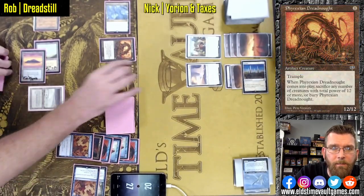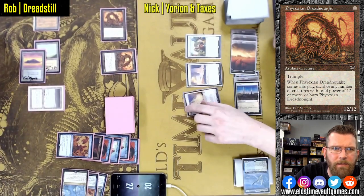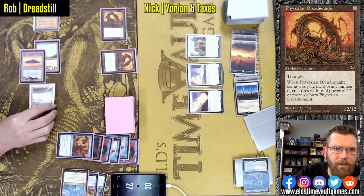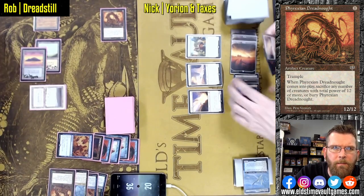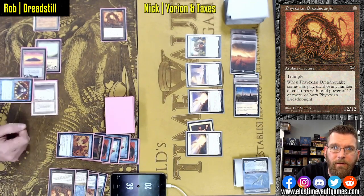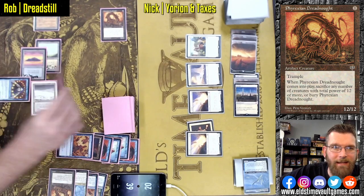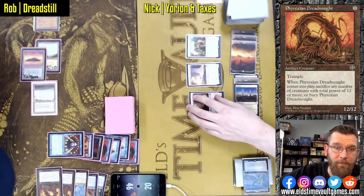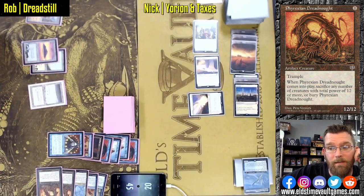Karakas still casts Swords to Plowshares, so that can work. Still has another 12/12 to handle though. Mycosynth Gardens is the tapped Dreadnought over there. Solitude takes out another one — that's a lot of life; it's going to take a while to get that life back. It's not quite like a Marit Lage from Dark Depths, but when it's two of them it's more. He's up to 51 life — had to hit three of them. This game is bananas.